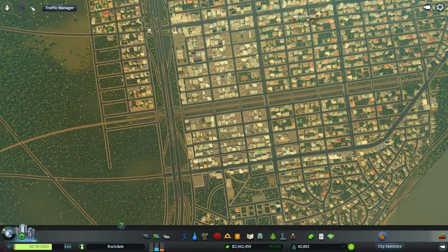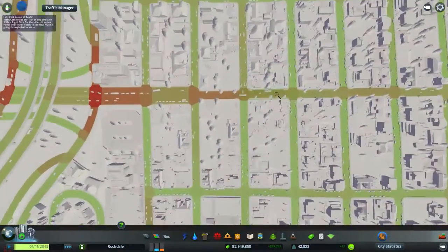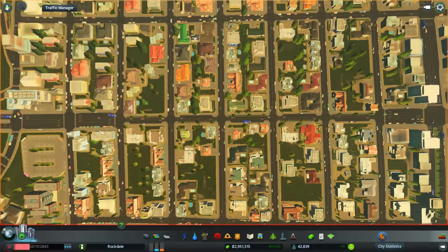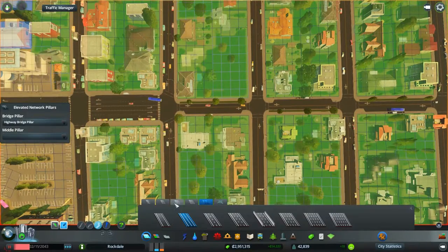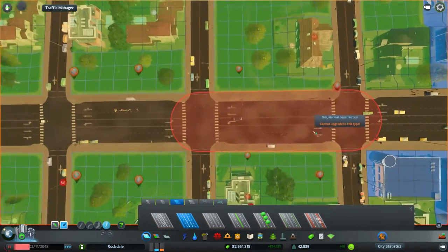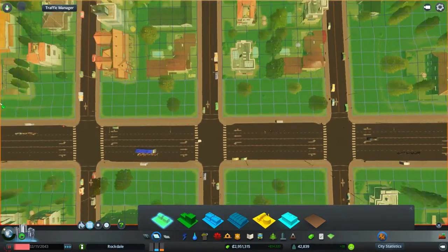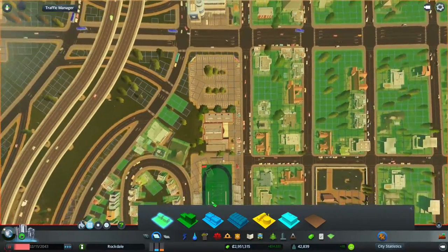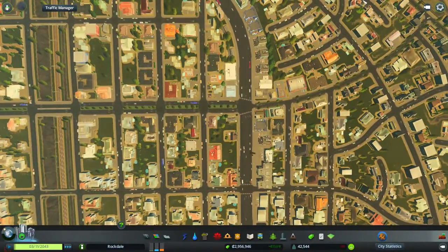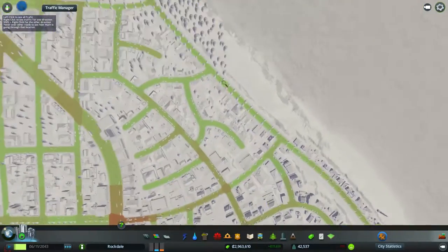Traffic in the actual city is doing pretty good. We do have a few spots here and there but overall it's been pretty good. The one area I want to finish - it's only about five blocks that we could finish here. Let's go and do that, just get that out of the way, destroy a few homes. Make sure everything's zoned out like it's supposed to - that looks all good. That'll give some more room to traffic through here and then that curves into there.